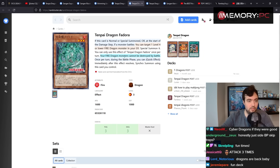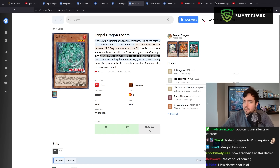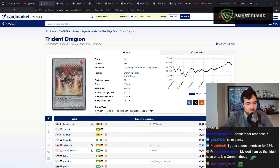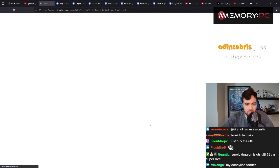Did Trident Dragon go up in price? Yeah, surely it's going to get reprinted — Ultra Rare, Ultimate Rare. I have one for a random Edison deck.